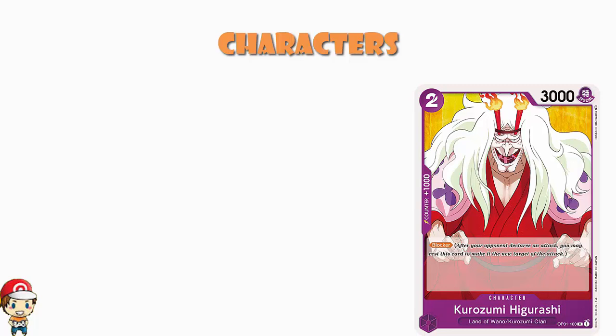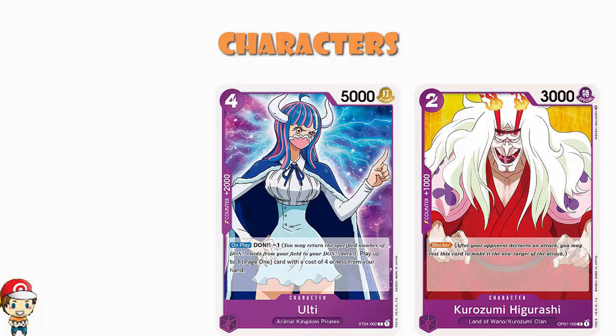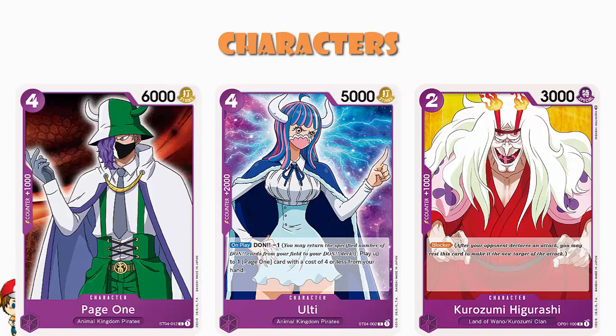We've got Ulti: four cost, 5,000 power, counter plus 2,000. On play, Don minus one — play up to one Page One card of a cost of four or less from your hand. So basically you can either use it as a counter plus 2,000, or you can use it as a four cost double character. Because Page One is just a four cost, 6,000 power, counter plus 1,000 — your ordinary everyday run-of-the-mill vanilla character. But it can be played for free with Ulti. Essentially, you play Ulti as a four cost, Don minus one — you've already used it this turn anyway — and then you've got a 5,000 and a 6,000 power character sitting out there on the field. That's why we're not going so aggressive on the low cost characters here.